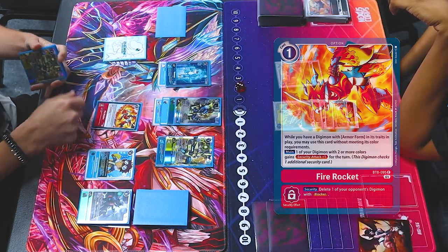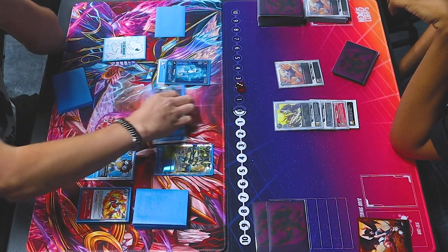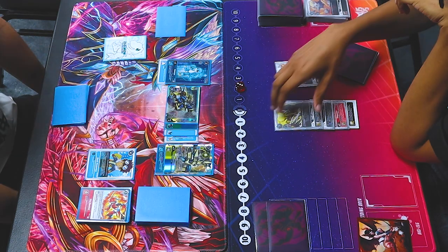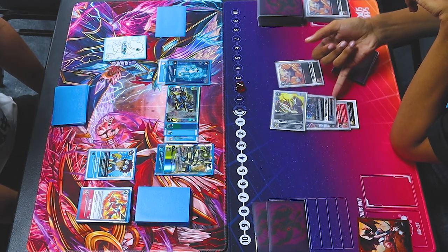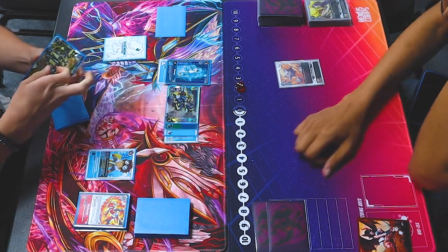Pay 1, give security plus 1 to Magnumon X Antibody. Security for 11k for 2 — I draw. I block. That hits over. This is gonna be security for 7k for 1.